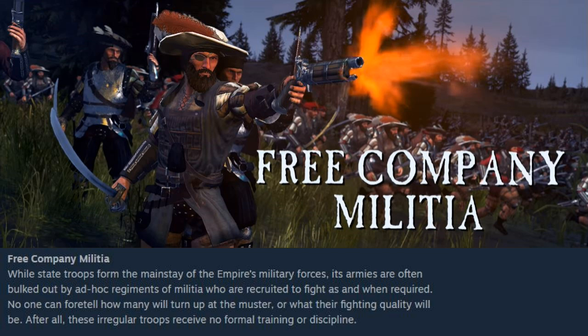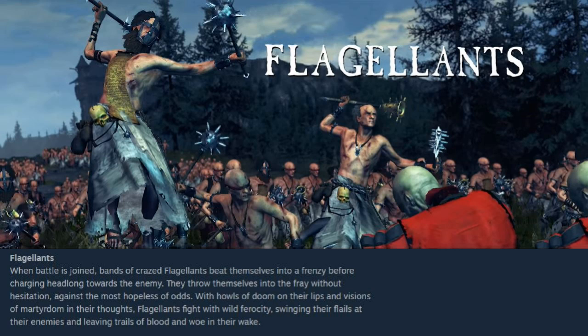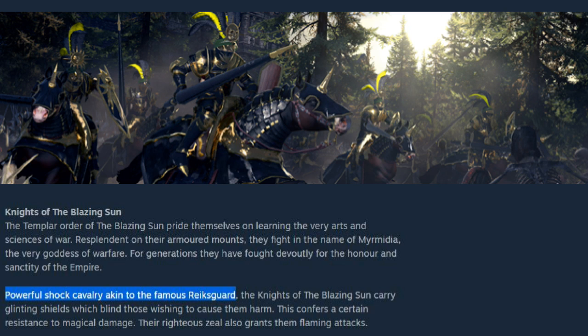For the Empire: Free Company Militia are hybrid troops with vanguard deployment — they have short-range pistols as well as swords. Flagellants are crazed fanatics who whip themselves and go into battle; they are frenzied and unbreakable, and have a Penitent special ability that improves physical resistance and melee defense. Knights of the Blazing Sun are shock cavalry similar to the Reiksguard, but with a difference — they have magical damage resistance and deal flaming attacks, which is useful against units vulnerable to fire, making them a bit more situational.